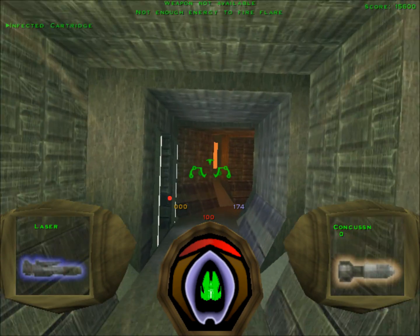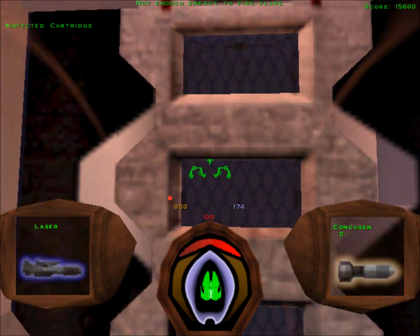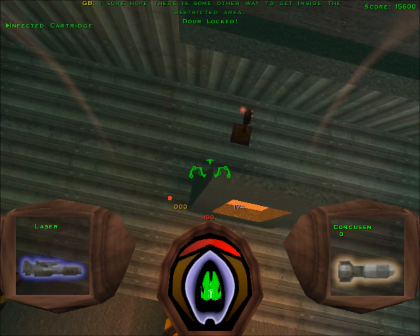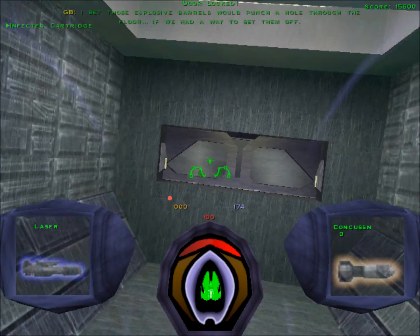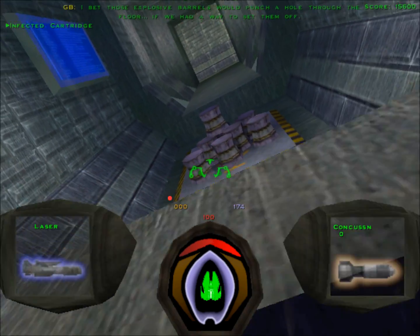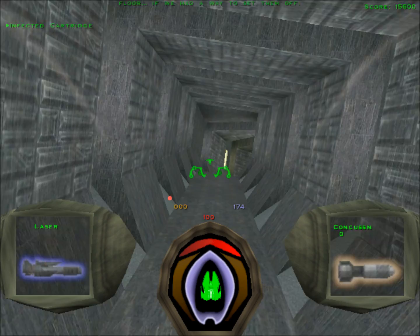So yeah, we're in, but we have no weapon. No primary, no secondary. I can't even fire a flare. We're pretty much unarmed and defenseless, so we're going to have to find a weapon scattered around here. You have entered a restricted area — please turn back immediately. We're going to have to find another way through the restricted area, and the guidebot gives us a little hint with those barrels right there, but since we have no weapons, we can't set them off.